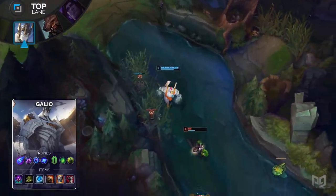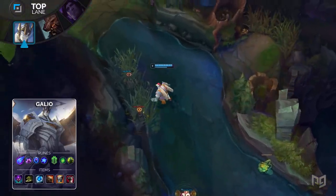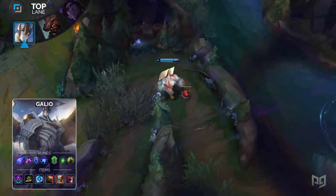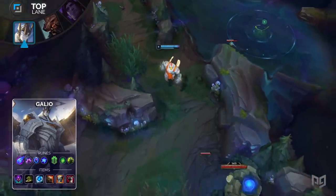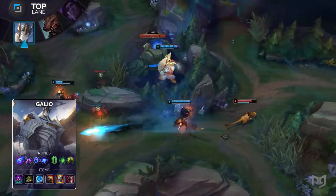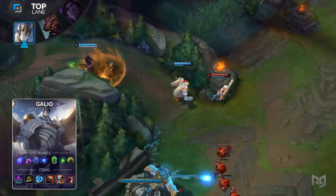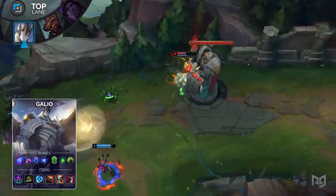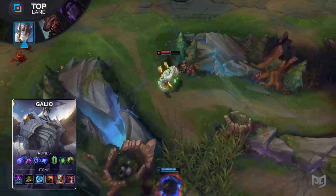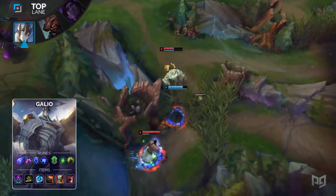Galio can be played as a tank, and with this build, you'll still retain the necessary mobility to hunt down opponents and lock them down. For runes, you run Phase Rush, Nimbus Cloak, Transcendence, and Gathering Storm with Second Wind and Overgrowth. If you run Gathering Storm and Overgrowth, you'll add a decent amount of scaling to your mid and late game. Tank Galio with Gathering Storm can still pack a punch when games go a bit longer than expected. His AP ratios are very high, and they don't change just because you're playing him as a tank. For items, build an Abyssal Mask, Ninja Tabi, Frozen Heart, Dead Man's Plate, Gargoyle Stoneplate, and a Thornmail.